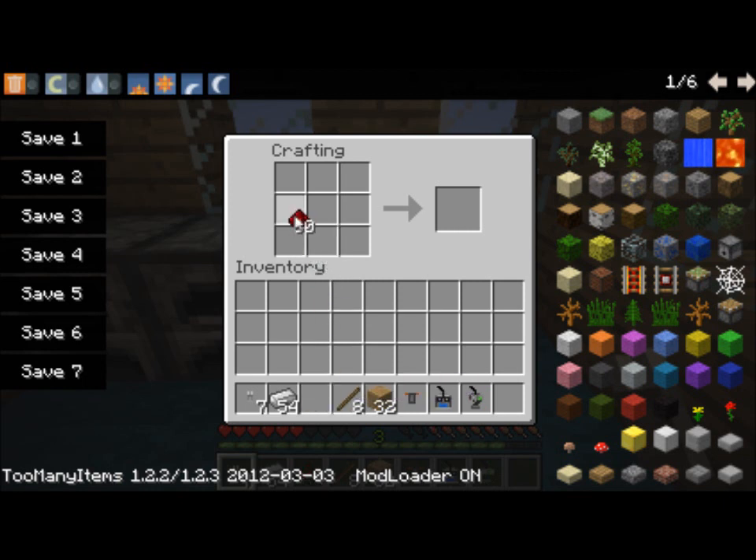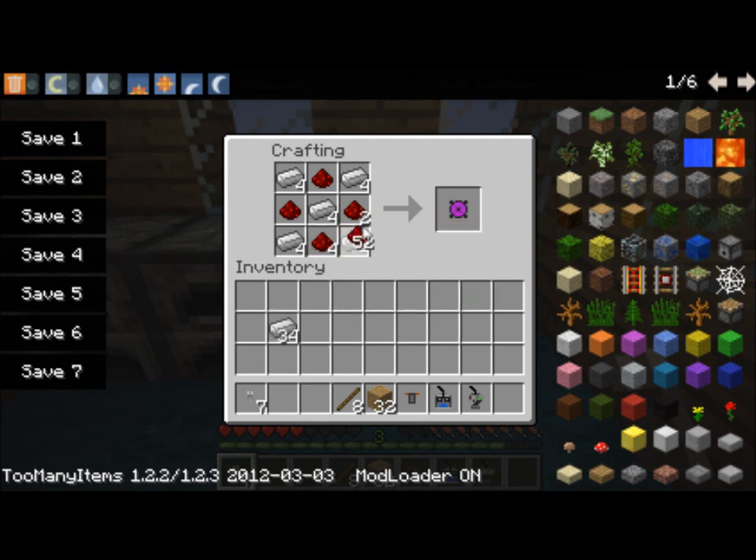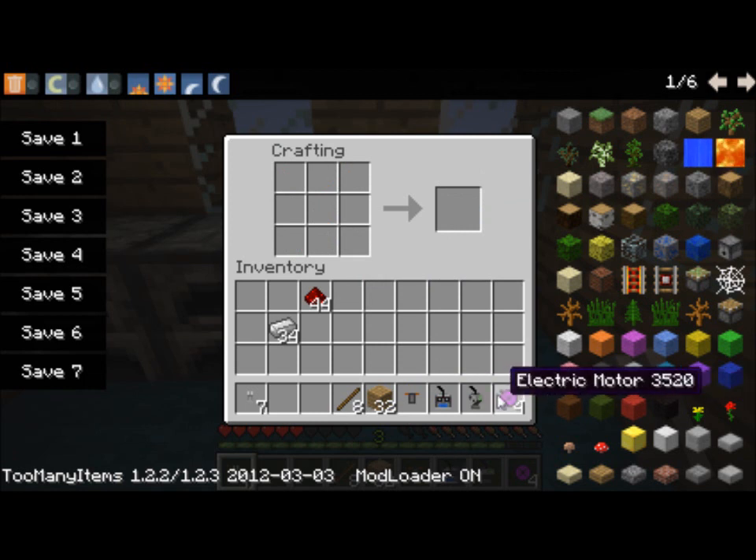Let's make a motor. To make a motor, it's sort of like making TNT — just put that there, and there, and there, with a couple of these. That'll give you four motors.